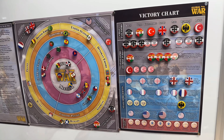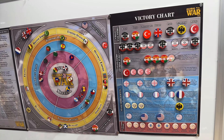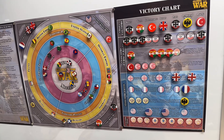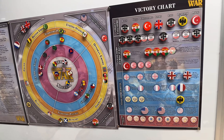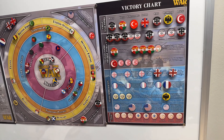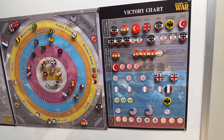The Ottomans have two cities — Constantinople and then Peking in China, controlled by a warlord — and then one objective. But there's also another point that doesn't appear on the chart here: the warlords control nine territories in China, so that is a fourth point for the Ottomans.